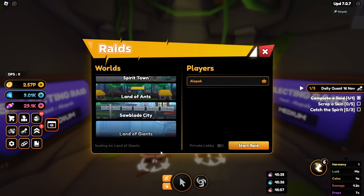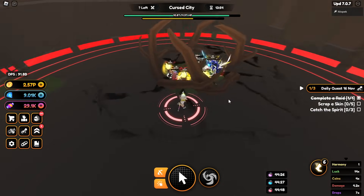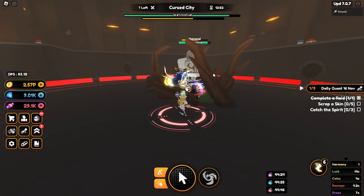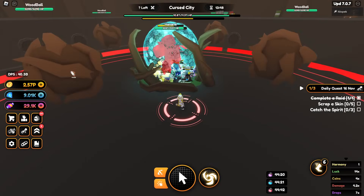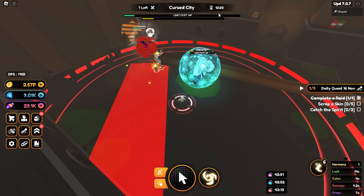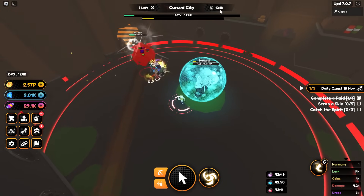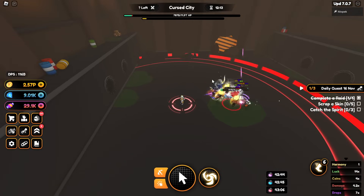Let's try a slightly different raid — let's see how long Curse City takes. This one should be a little bit easier. Here's the mini boss — I just got stunned. It's a mini boss with shields! This boss took way too long, we're already at 12 minutes.